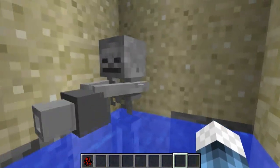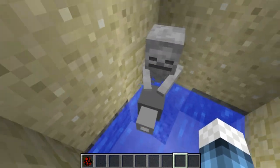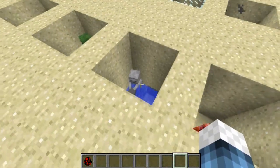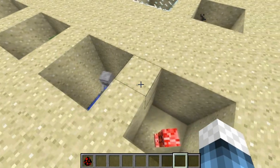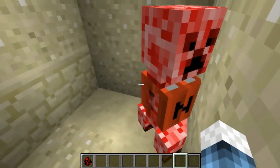This is a Skeleton with a machine gun — they kind of upgraded from their bows. They do burn up in the sun, that's why he's in a hole and in water. They do a lot of damage.